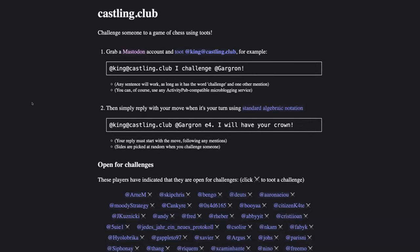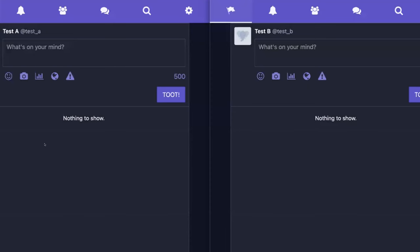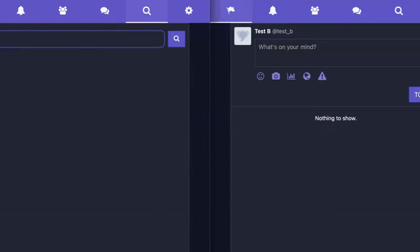Castling Club is a way to play chess on the Fediverse. The URL for it is literally castling.club — that's a valid top-level domain. I'm going to show you how it works using two regular Mastodon accounts. I'm using Semaphore as a client just because it's easier for the demo.